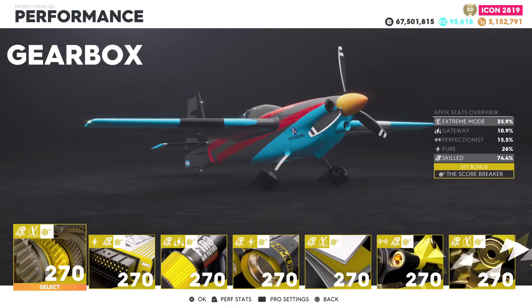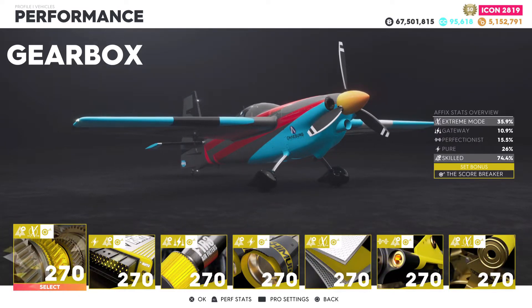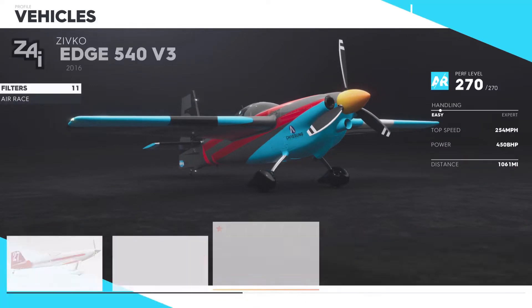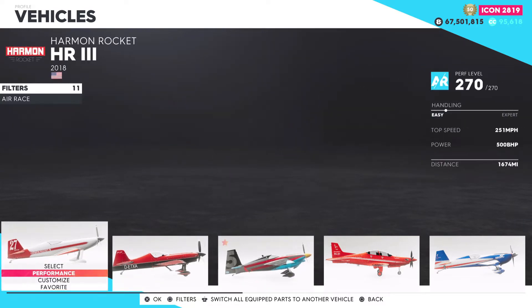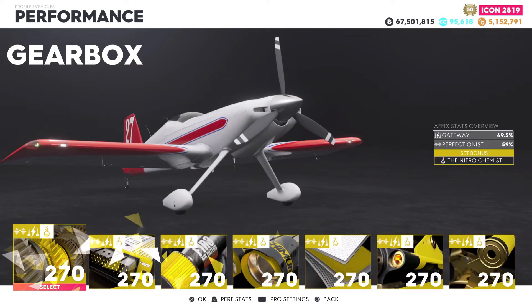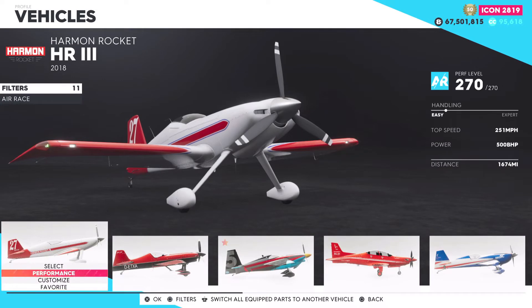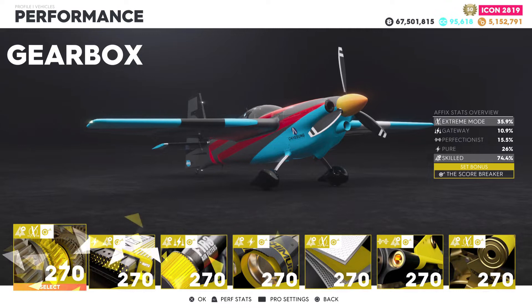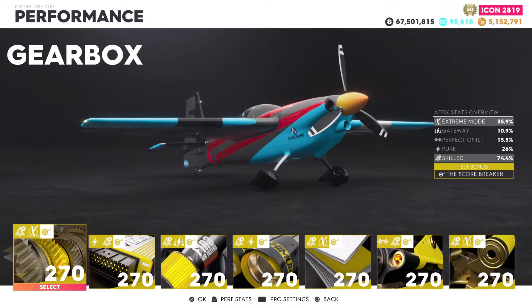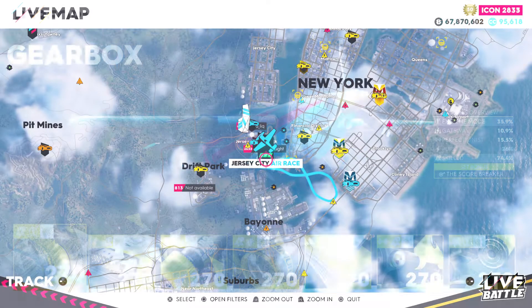I won't be running the nitro chemist set on the air race planes — I'm going to be running the scorebreaker set. I don't have a loot digger set for the air race planes because I somehow got the nitro chemist first, which is really rare. Having the nitro chemist set with gateway and perfectionist makes these planes untouchable in events. The scorebreaker set is also very important because most skills require it to get the most points.